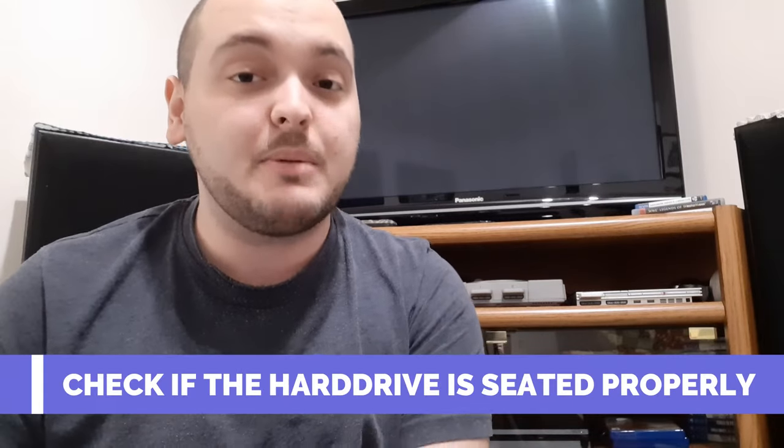Another simple thing to check is to see if the hard drive is seated properly. Turn off the PS4 and disconnect all cables, then remove the cover for the hard drive. It depends on the model — on the original PS4 the cover is simply on the top; the PS4 Pro and PS4 Slim are in different spots but virtually the same process. Take the cover off, check the alignment of the hard drive, remove the screw, take out the hard drive, put it back in place, and tighten the screw back up. Plug the cables back in, turn your PS4 on, and see if the Blue Light of Death is resolved.